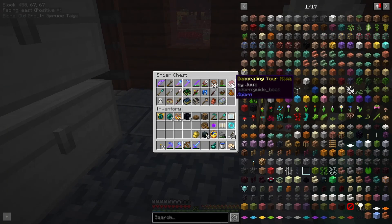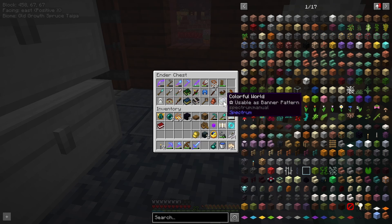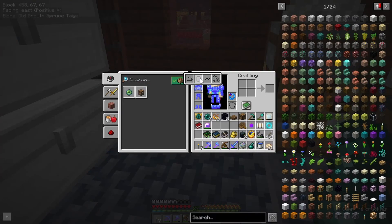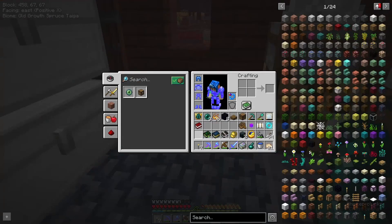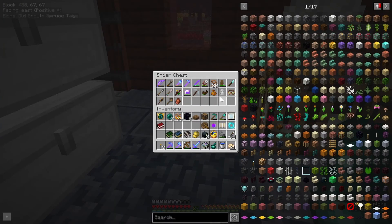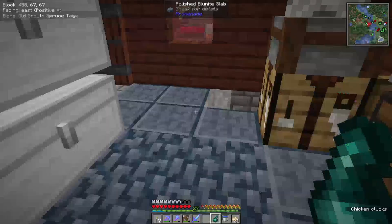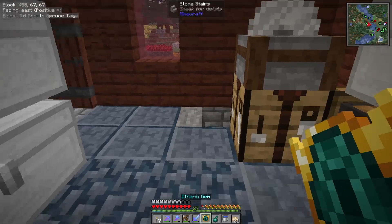And a bunch of the lesser used tools. Actually, I might just put all the books in there. That can't go in there. I should have that helmet on. All the books — and there will be more books — can go in here. And now, yes, that's the etheric — etheric? Something like that. Gem.